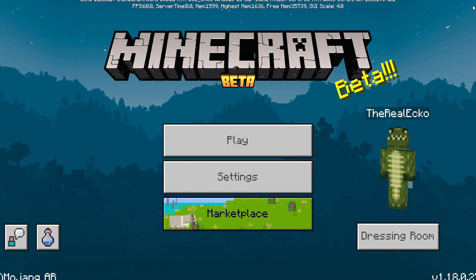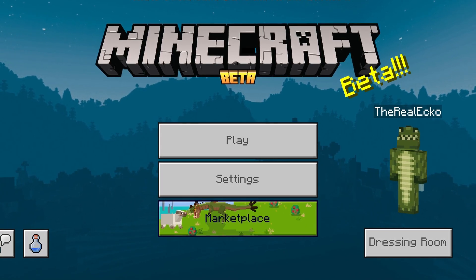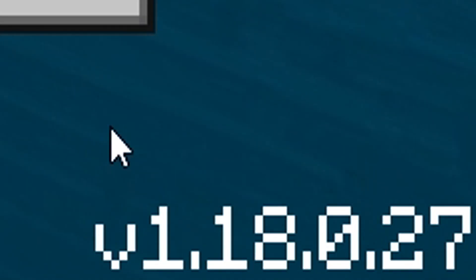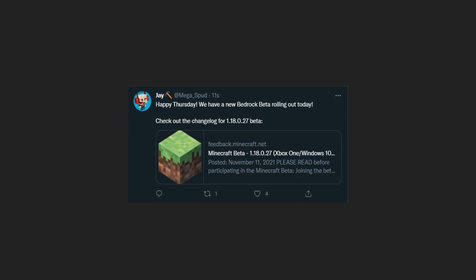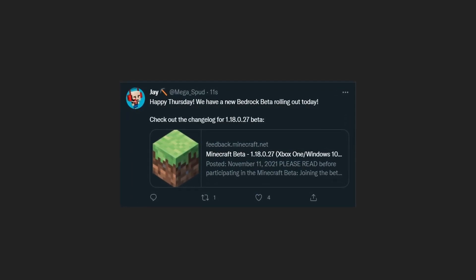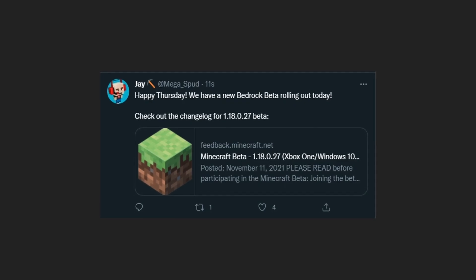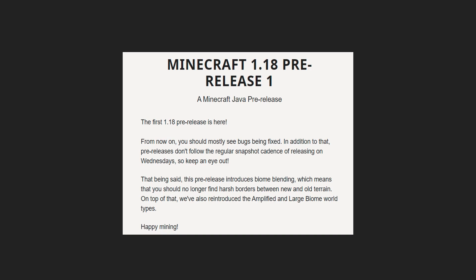Welcome back everyone, my name is Echo and I hope you're having a fantastic day. In today's Minecraft video we're back on Minecraft Pocket Edition, the Bedrock version, for a brand new beta. This is beta version 1.18.0.27, available for Android, Windows 10, and Xbox. Here is the confirmation from MegaSpud, community manager: 'Happy Thursday, we have a new Bedrock beta rolling out today, check out the change log for 1.18.0.27.'